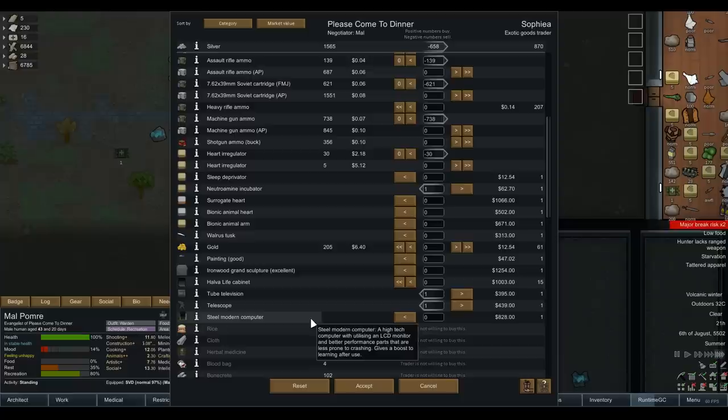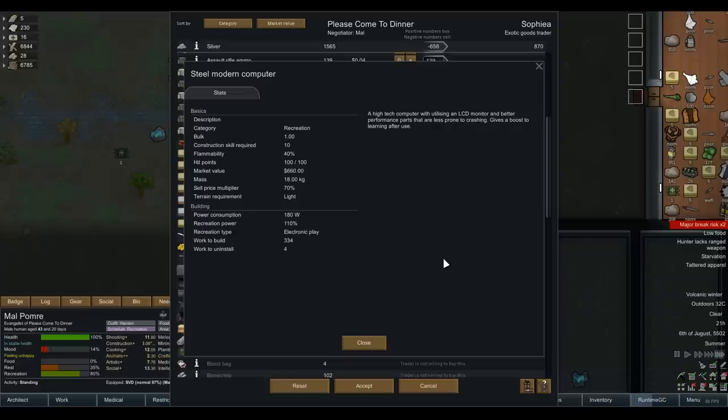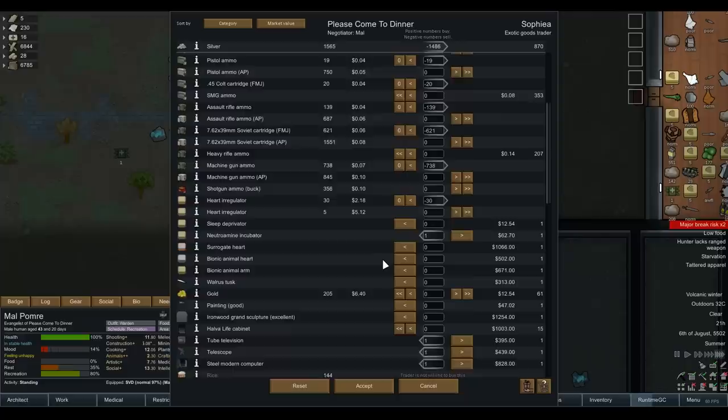So I'm going to buy the tube television and the telescope because we actually have very little recreation variation right now. I think we've just got relaxation and social - we should probably buy a couple of these. There's also this one I'm definitely interested in - it counts as an electronic recreation item. If you look at this, it gives a boost to learning after use. So we put that in Jilp's room, and when Jilp wants to do recreation, he sits on his PC for a bit, then can immediately start researching and maybe get a boost out of it. Our other researchers will also get that bonus. But we can't afford it - holy shit, that's awesome.